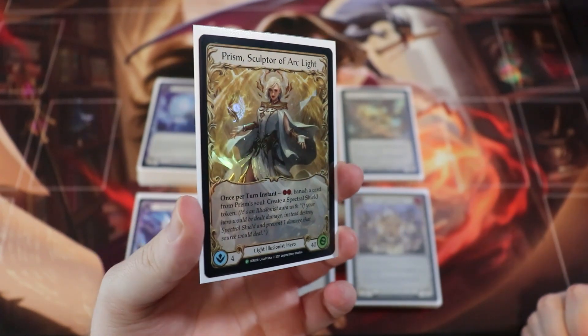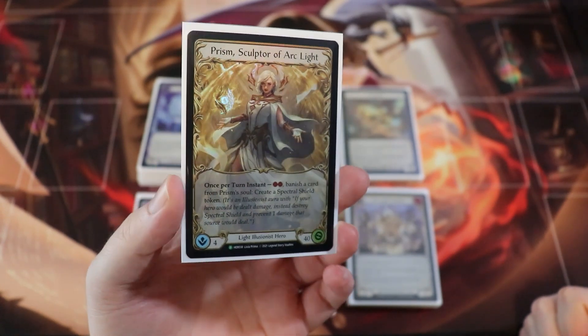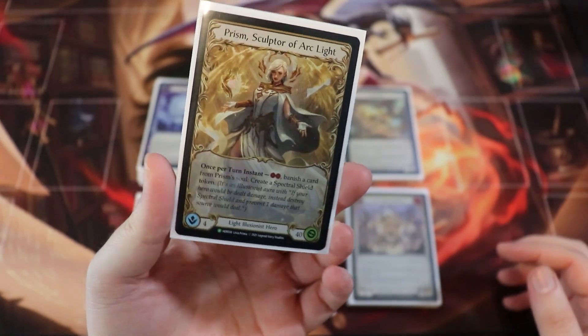Prism is one of my favorite heroes in the entire game. I think Illusionist might be my second favorite class after Ranger. My Ranger diehard love goes to Lexi and Azalea, but I also really love Prism and Dromai.